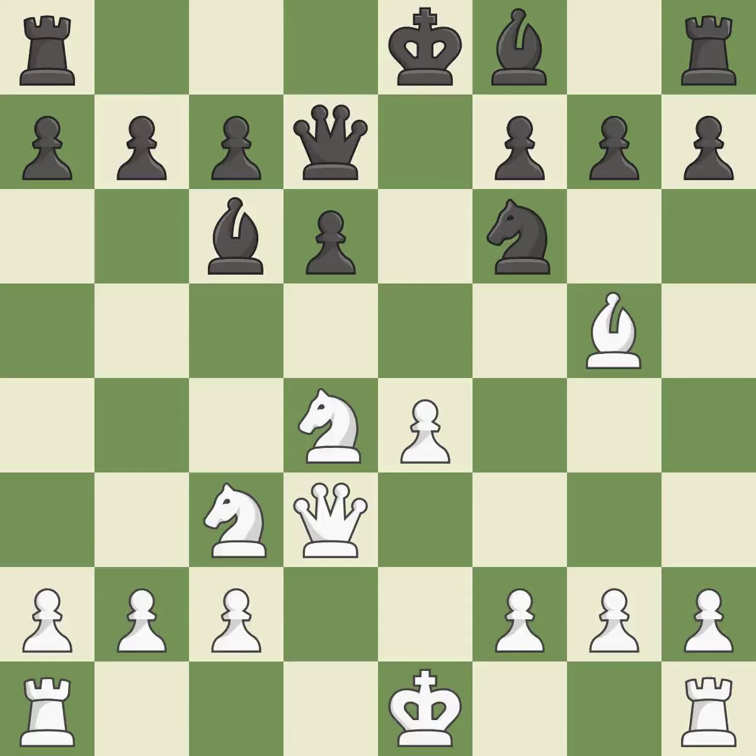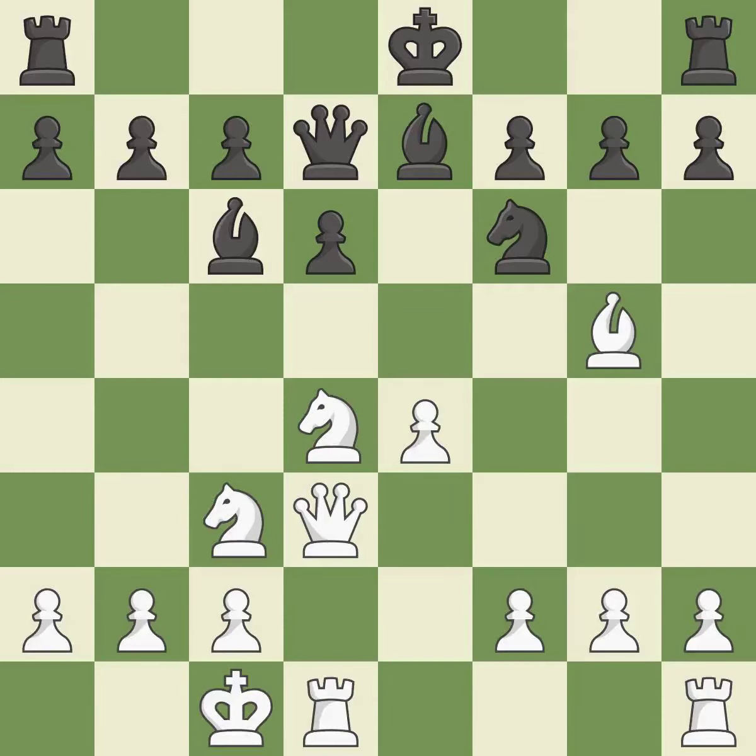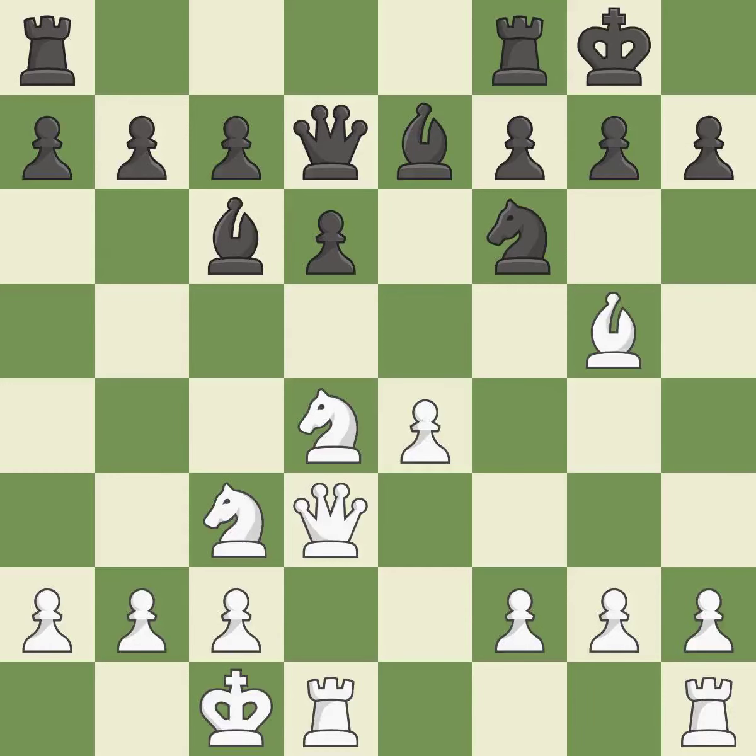This develops a bishop off its starting square, getting it into the action — it is best. By growing a bishop from its initial square, this activates it — ideal. The rooks are linked by this, making it easier for them to work together in the future. The rooks can see each other now, allowing them to provide mutual defense.